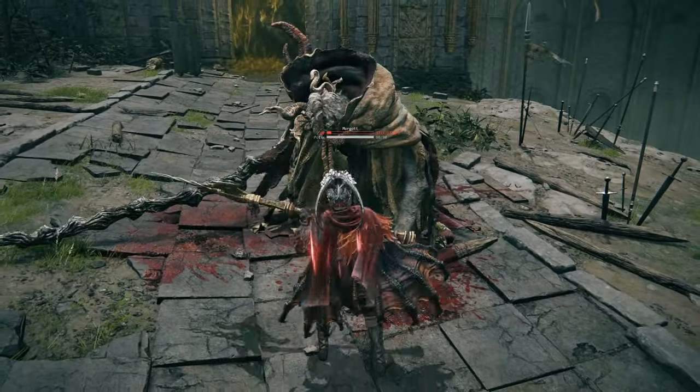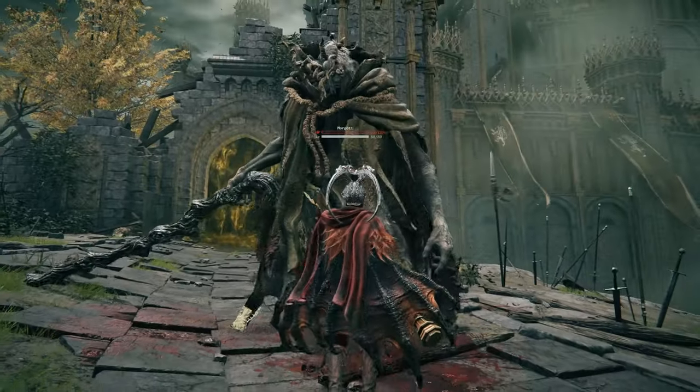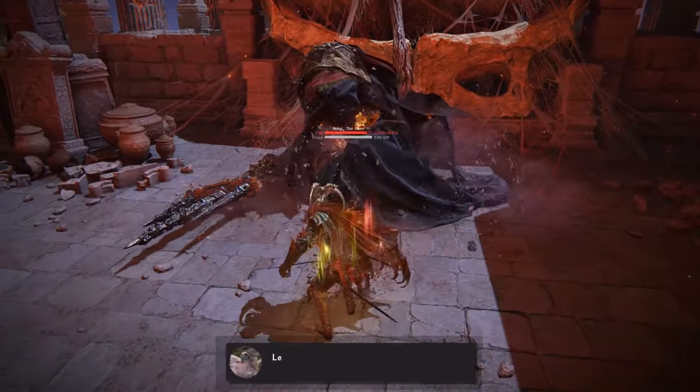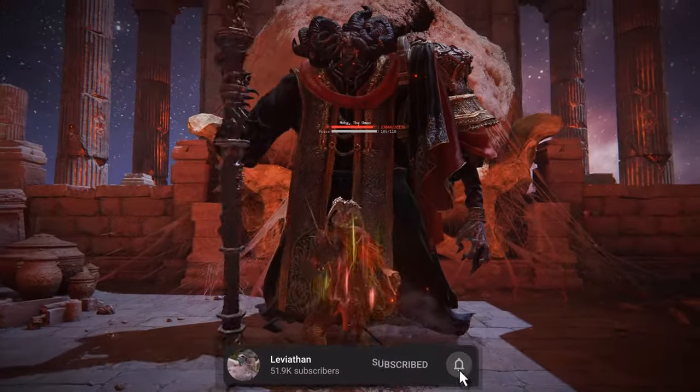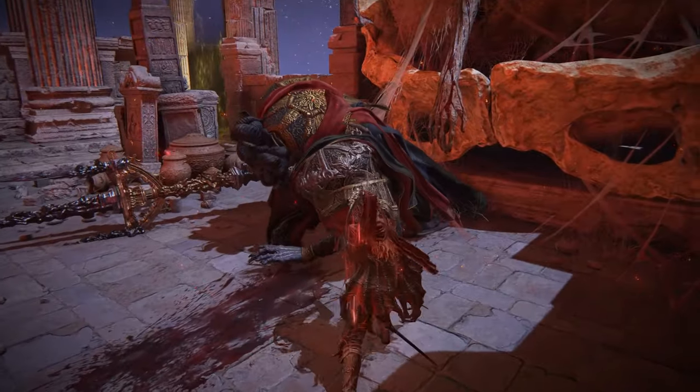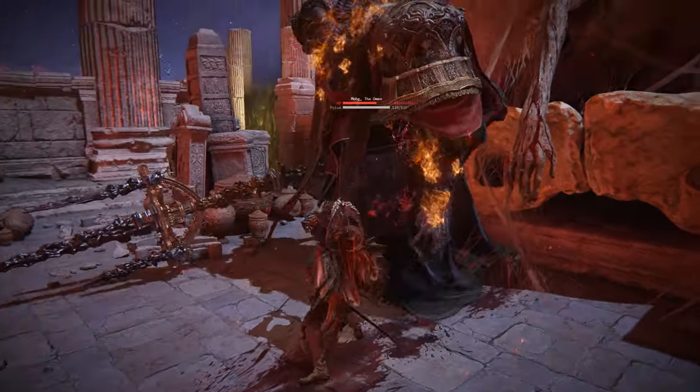Breaking someone's stance makes them fall over and then fully regenerate the poise, while in the recovery animation you cannot hit them. However, if you choose to go for a riposte, the animation ends quicker so you can start damaging the poise much quicker. If you choose to skip the riposte animation you will have to wait much longer but you can deal more damage.